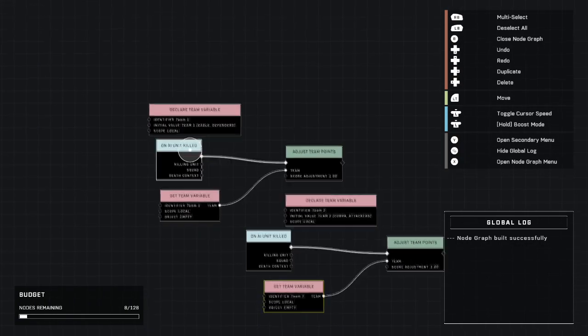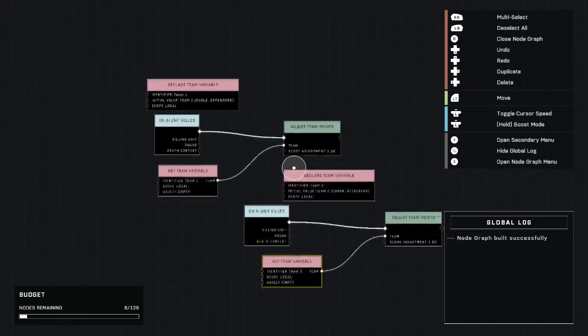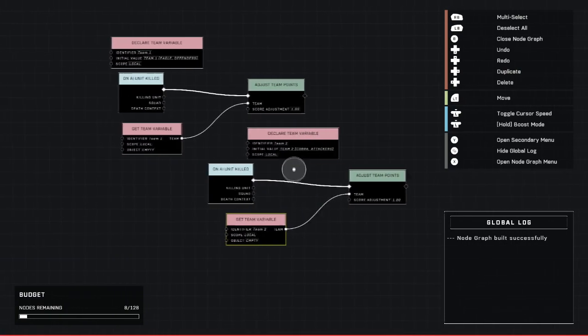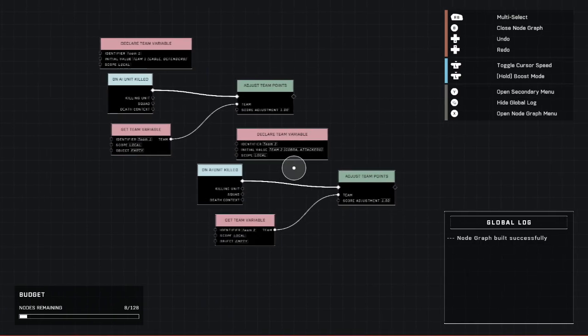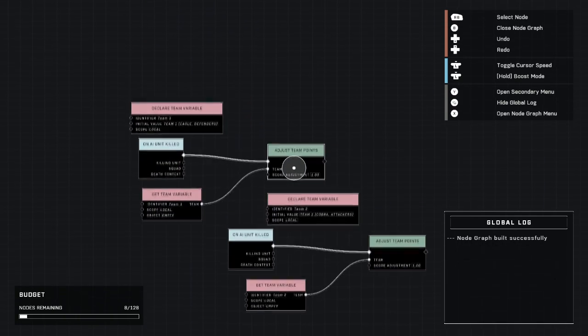Now, even if you're on Team One and you kill an AI, you get a point. If you're on Team Two and you kill an AI, you get a point. You repeat this up to the amount of teams you have in your game mode, or up to the maximum which I think is eight. And that's it - now all we have to do is test it.